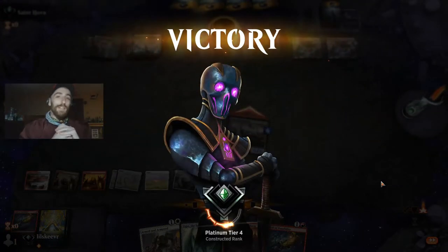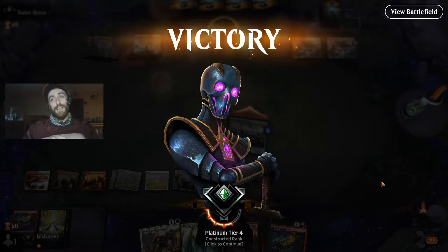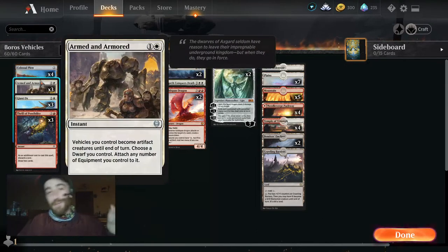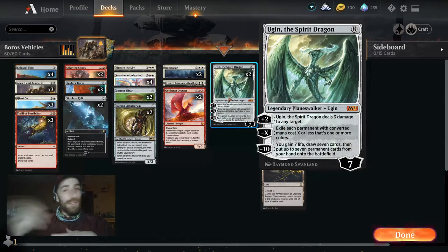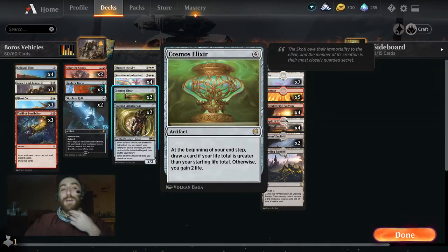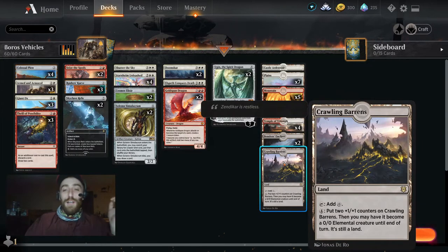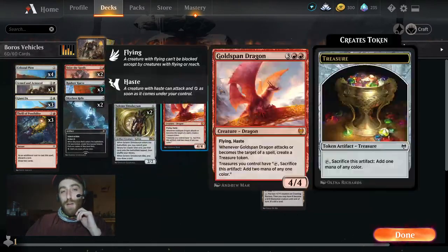Those are some good games. I wanted to showcase the Plow — we got to see that today along with the Carve. Let's get into the wrap-up. We got to see Colossal Plow in action, how powerful Armed and Armored really is, and of course Ugin the Spirit Dragon was wonderful. Goldspan's treasure tokens helped tremendously, Solemn helped us ramp, Cosmos was an MVP in one game, and Crawling Barons ended a few games — it was a participant in all three.